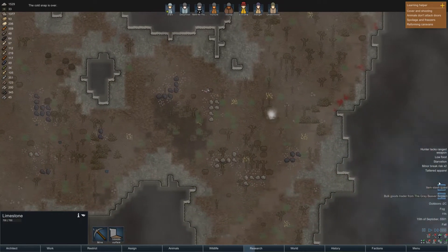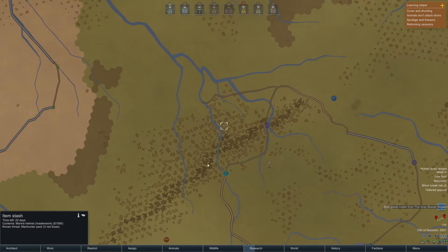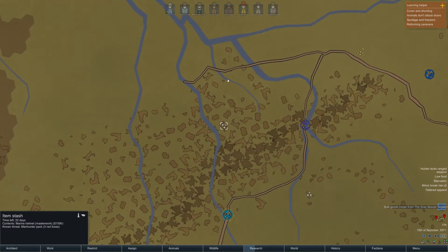Cold snap is over — yay! Item stash quest: the shadow prime counselor of the Autonomous League of Niceyear has informed us of a collection of valuable items worth 1,590, not far from us. The collection consists of a marine helmet. It won't last — others will take it in 23 days. There's a group of three manhunting red foxes wandering nearby, but that's not too bad. Red foxes are easy. It's not that far away either — I think if we send 8-bit...